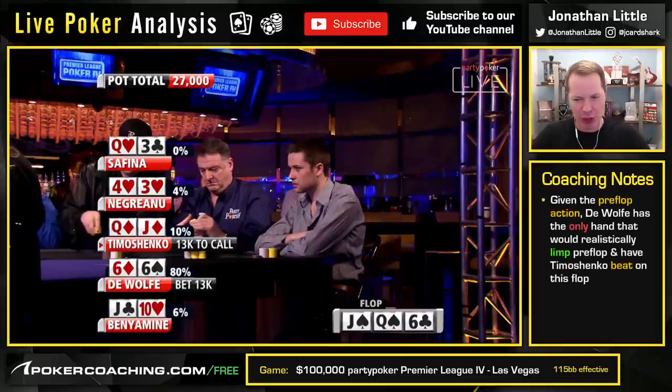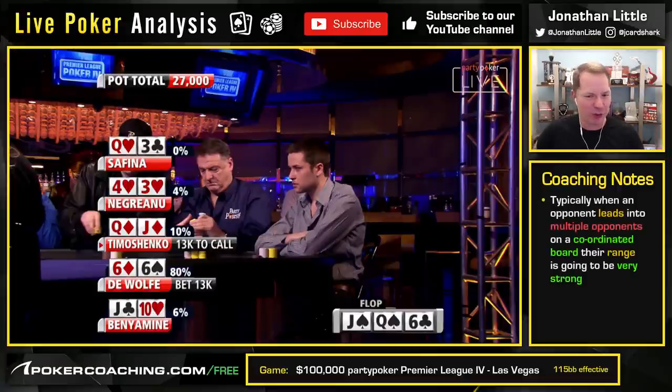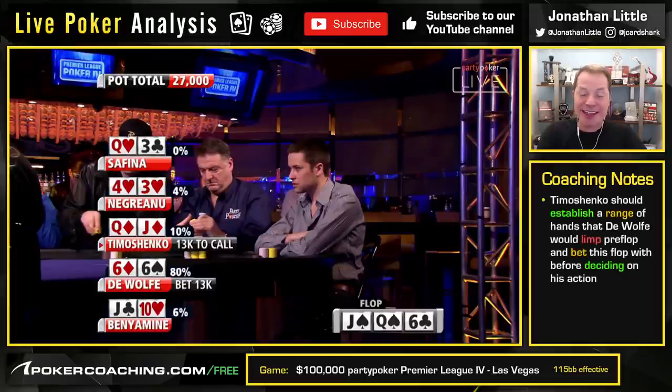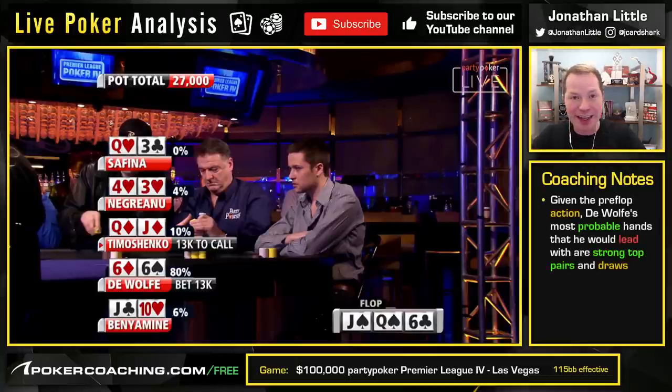Typically, on very coordinated boards like queen-jack-six with two spades, when your opponent is blasting it into a lot of people, their range is going to be very strong. You have to presume Roland's not limping queens or jacks from early position, which means the only hand you realistically lose to here is pocket sixes — which is pretty unlikely, there's only three combinations of that. Notice that Roland could easily have a flush draw, any spade draw that makes logical sense. He could easily have a hand like king-ten that has loads of equity, or king-queen, or queen-ten, that would reasonably call a raise that you crush.